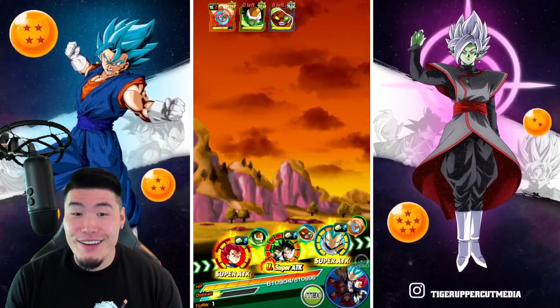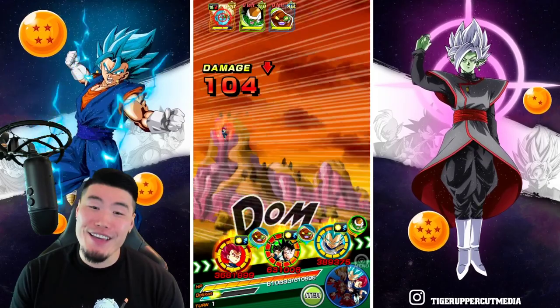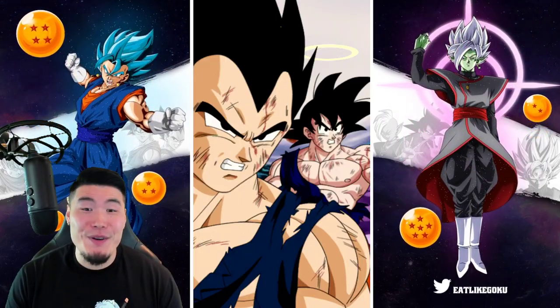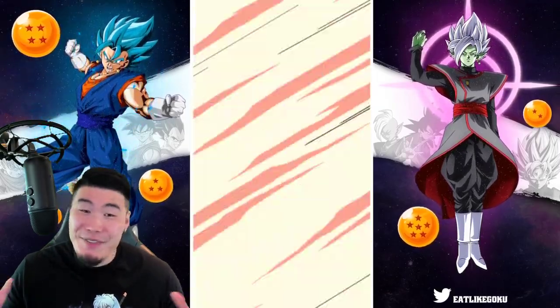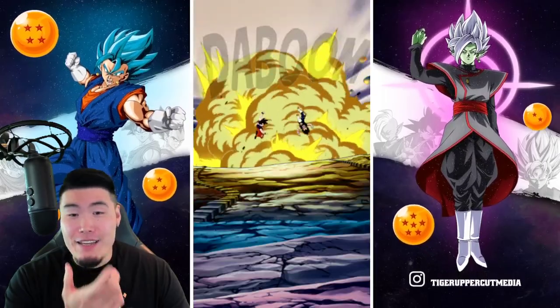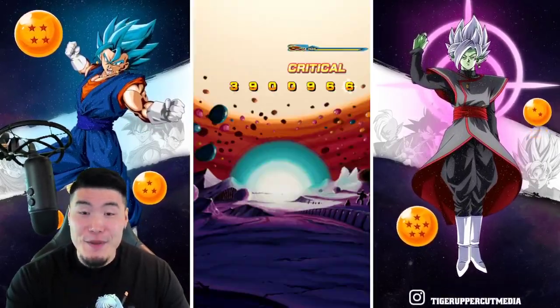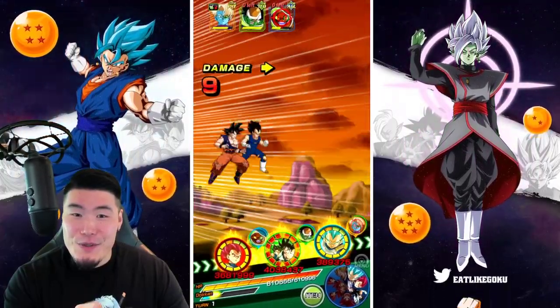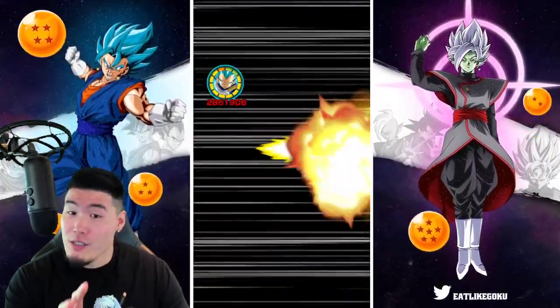Oh! He got guard. That's perfect, that's beautiful. Vegeta, thank you — I love you! It worked out. Now we just got to make sure these other guys also do some good tanking, which they are so far. It's looking good so far.